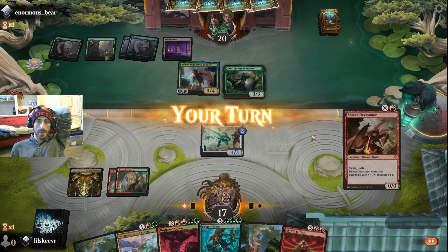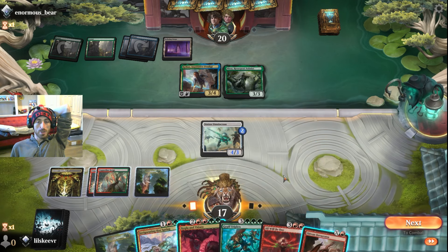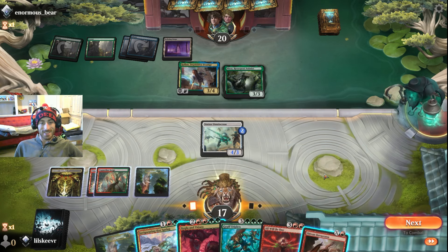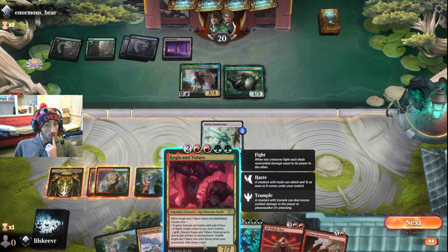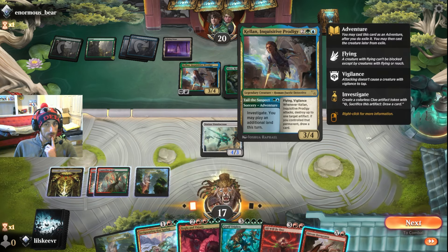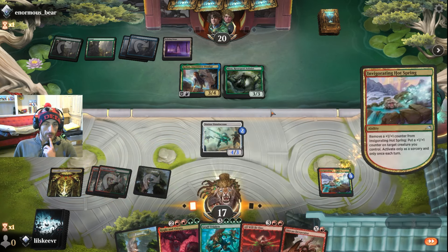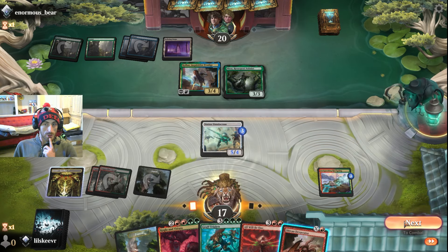Nice little flyer — shabam shaboom. We could almost slap this down — it'll be slightly too small, which is rather unfortunate. We could discard this and destroy another — yes! I wish this was an artifact, but I think what we have to do is just this. Yeah that would die right away — we couldn't put a counter on it to keep it alive. Might as well just do that.